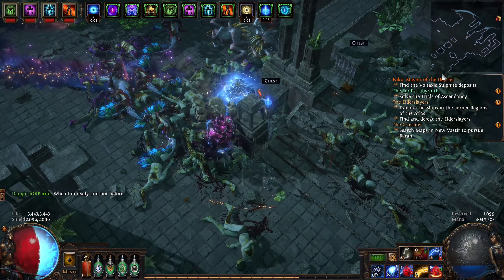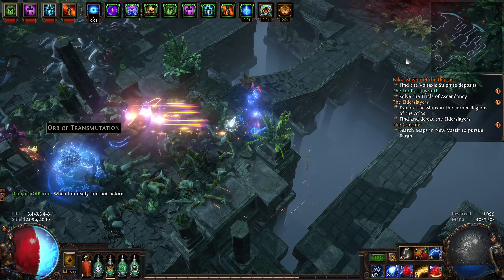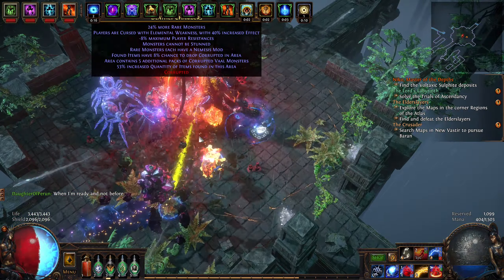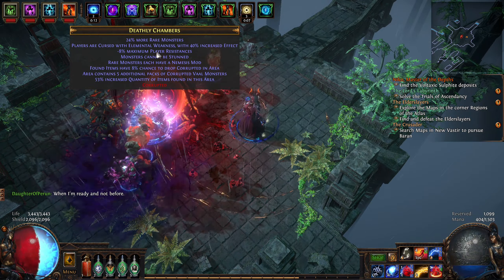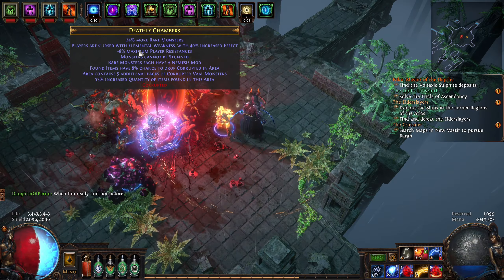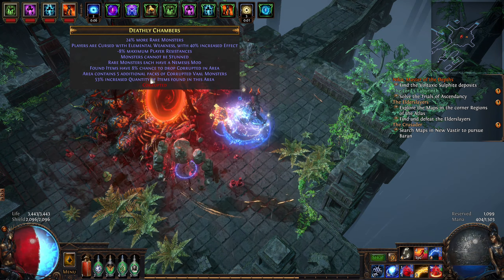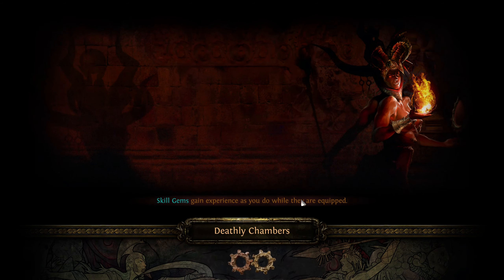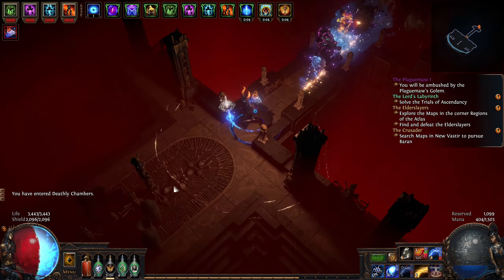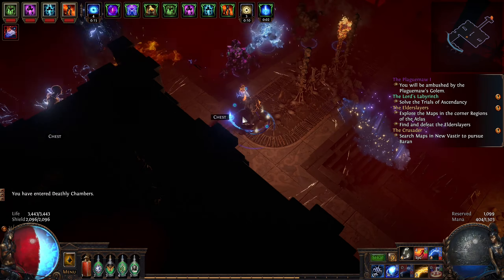Okay, we have a veil area. Let's see what they have here — reduced player resistances, we are cursed with elemental weakness, but that is fine. The point is not to have elemental reflection — that is something we don't want, because our attack is fully elemental and that would just kill us in one hit.